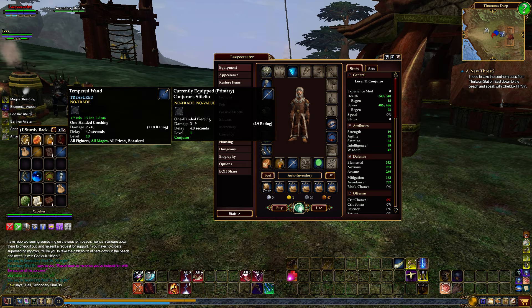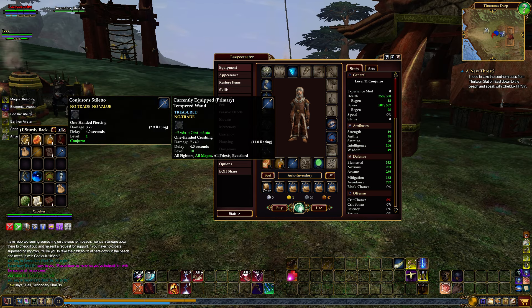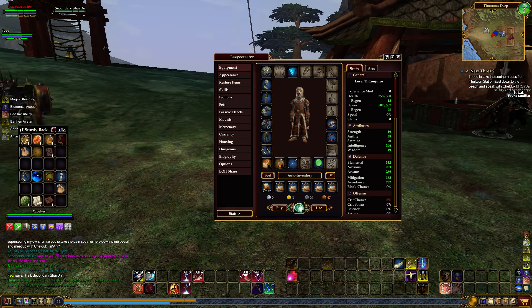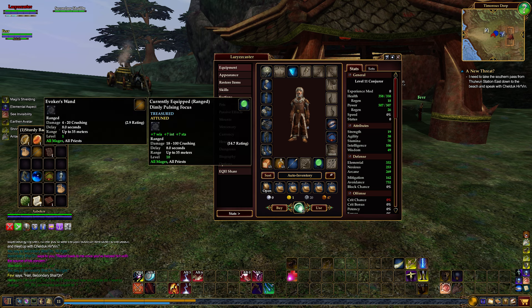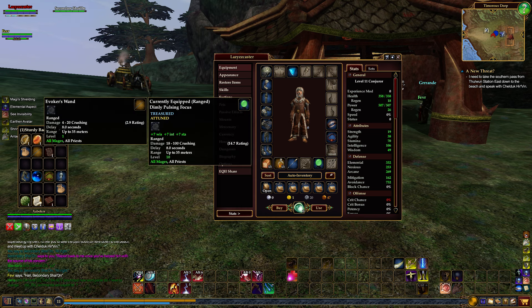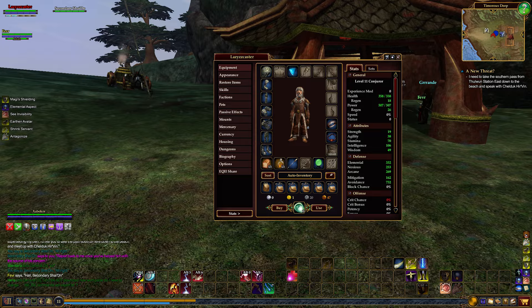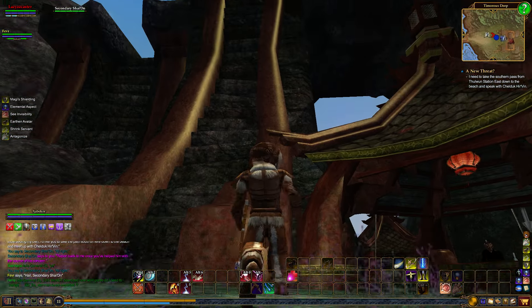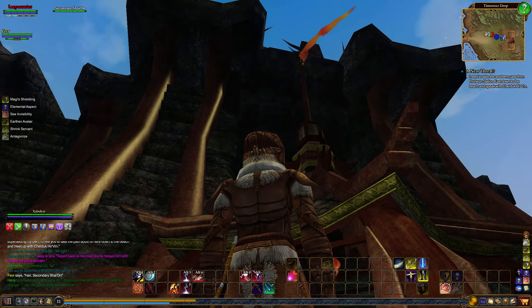I got a new item there. Let's see, is that better than what I had? I think it is. Seven wisdom, seven intelligence, six stamina versus an item that has nothing on it. Yeah, I'm going to go with the item that has stats and get rid of this old one. It's not the greatest look in the world, but you definitely could keep it if it's something you find cool as far as looks go.